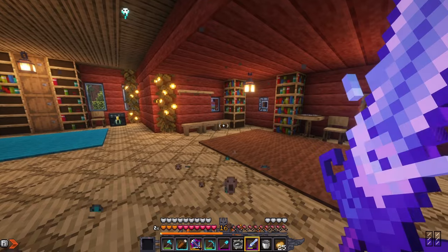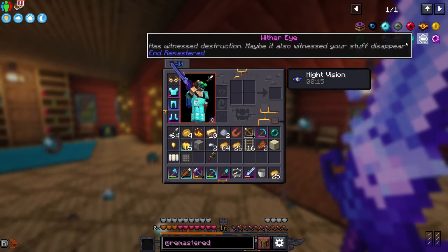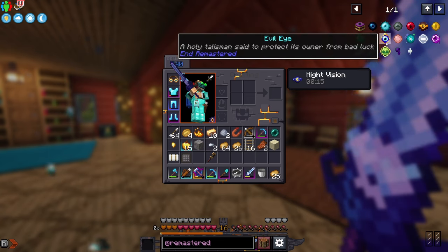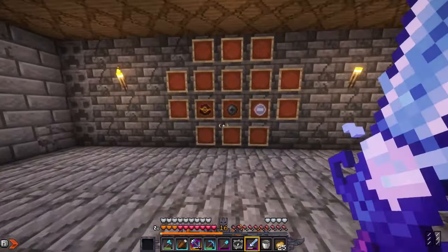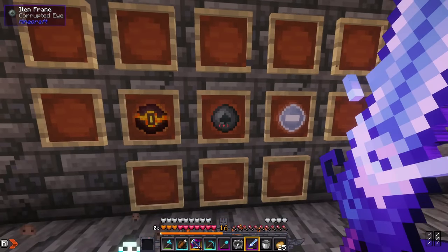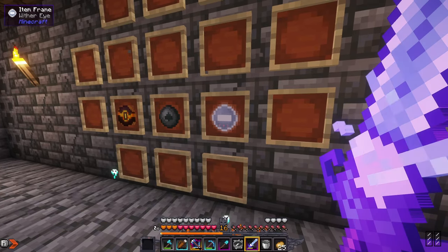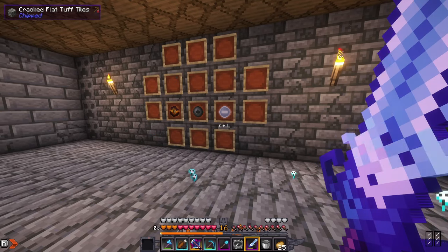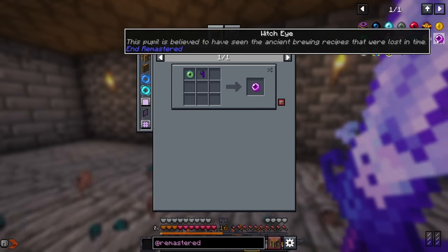To get to the End, we need to get some special eyes from the End Remastered mod. We need at least 12, I think 16 eyes, most of which are found through exploring. We've already got three of them: the Nether Eye from a fortress, the Corrupted Eye from an Illager Outpost, and the Wither Eye from eating the Wither a couple episodes ago.